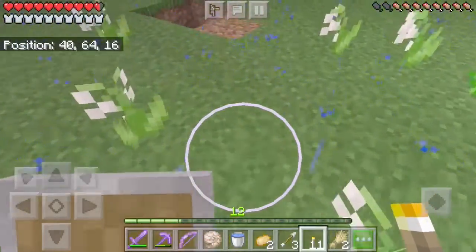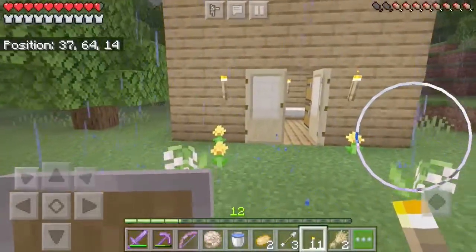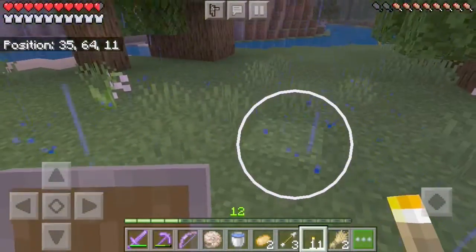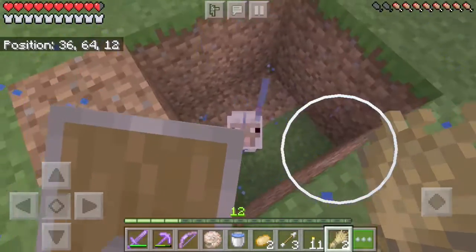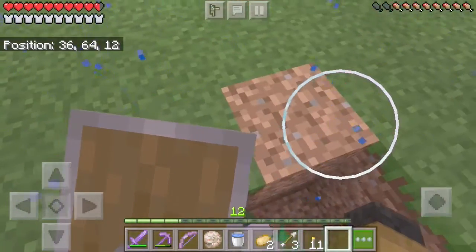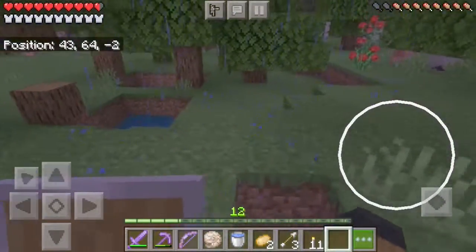I was getting so much wool before, and now divide that wool by three and that's what I've got. Actually now I've got none instead of one because it's a baby sheep, so I need to wait. That's very annoying because I really need wool to go to the nether and make some beds to explode in the nether to find some netherite.